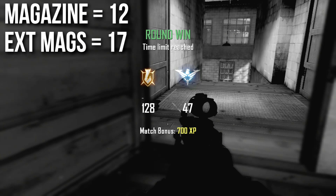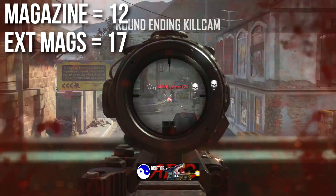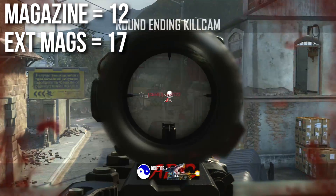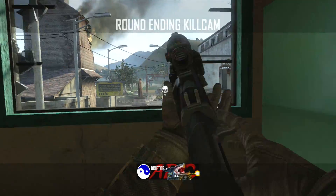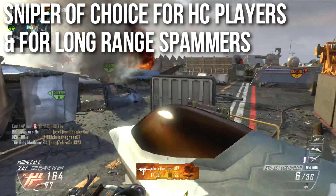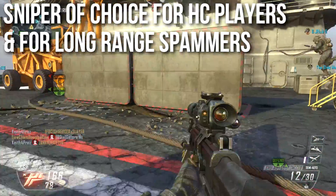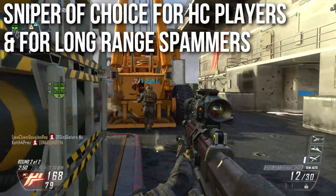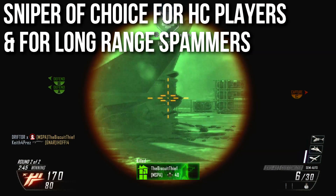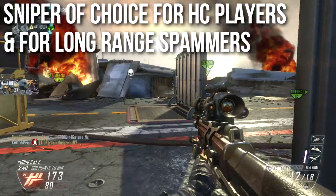The magazine count is large for a sniper rifle, as it should be since you'll need a lot of two-shot kills. You have 12 rounds normally and 17 with extended mags. I typically prefer dual mag over extended mag, but this is an okay weapon for extended mag too. This is the sniper rifle of choice for hardcore players — it kills in the same number of shots as all other sniper rifles, but shoots faster, has more ammo, reloads faster, and there's no reason to use the DSR one shot at a time when you can shoot much faster.